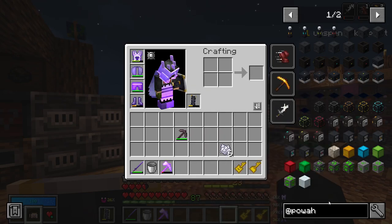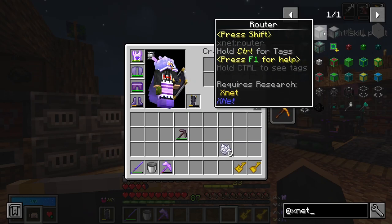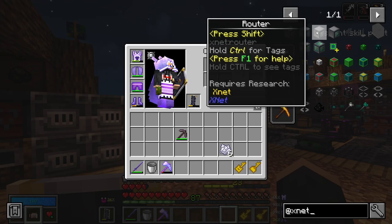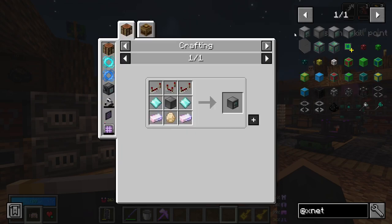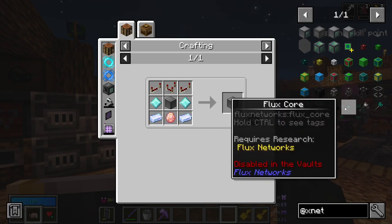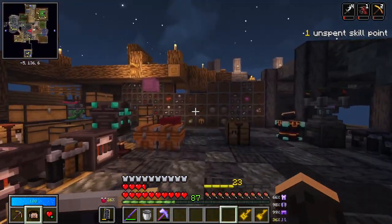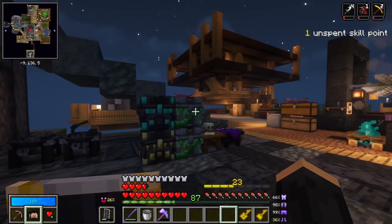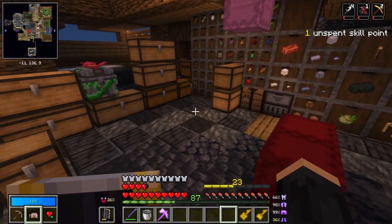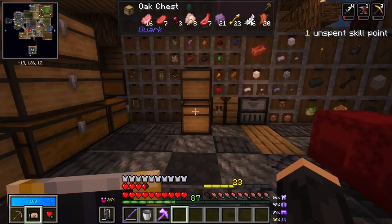The one thing I've noticed about XNet is it doesn't actually have a requester system — it's for automation but there's no terminal that just lets you look at all the items in your network. What you can do is tell it to bring you stuff by configuring it, so it's not ideal, but maybe you could set up a button that says 'give me potatoes' and put potatoes in the chest for you — but it doesn't let you open an inventory and pull potatoes out directly. It doesn't work that way.